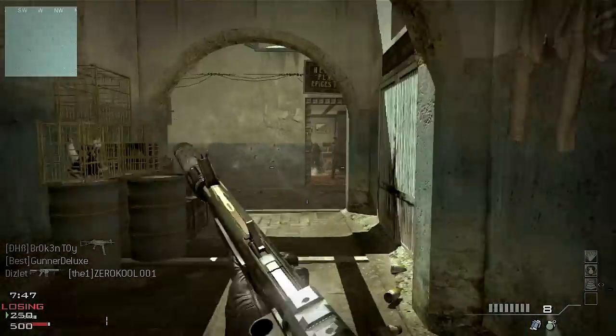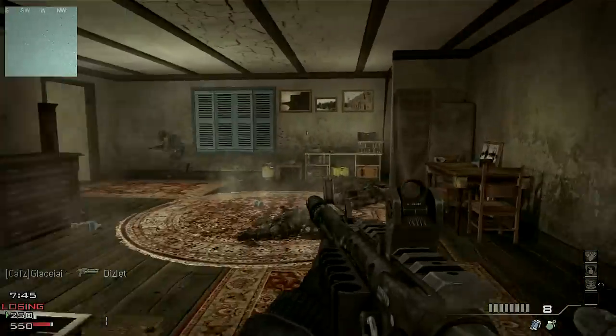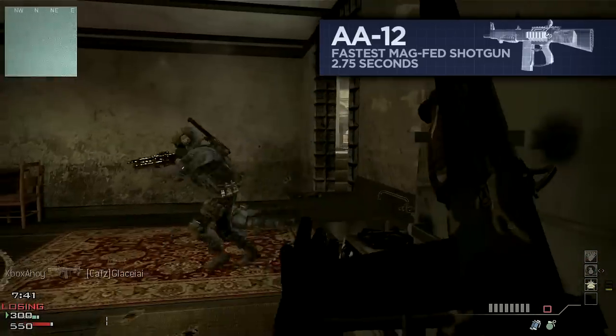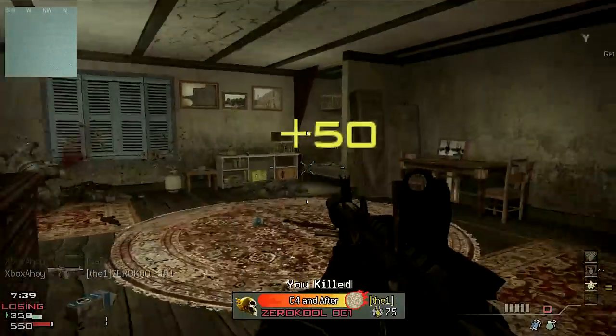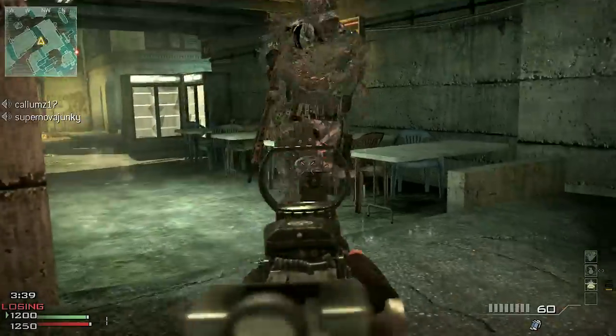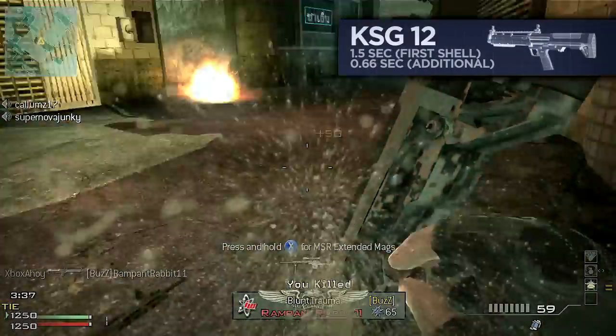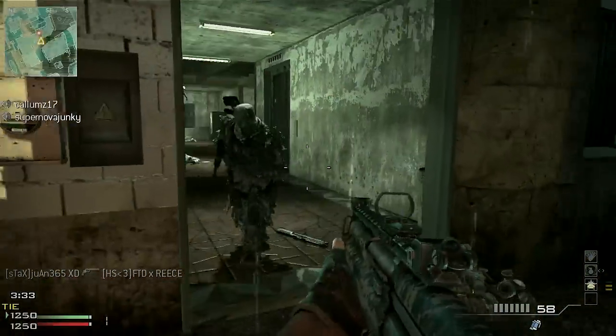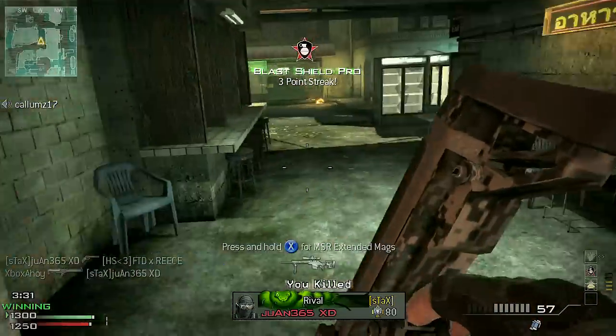Magazine-fed shotguns tend to be fairly slow to reload, with the AA-12 taking 2.75 seconds, and the USAS-12 slower still at 3.2 seconds. The others are all reloaded per shell, with each shot taking about two thirds of a second to insert, and the process is interruptible. So if kept topped up, these weapons will generally pose little problem when reloading.